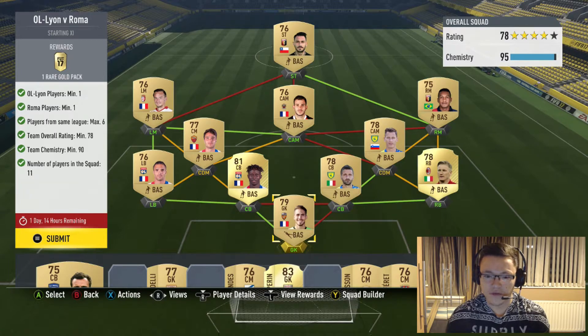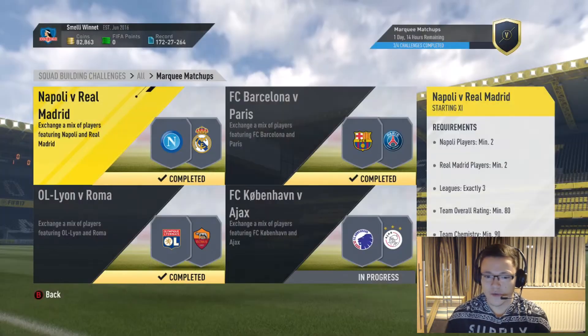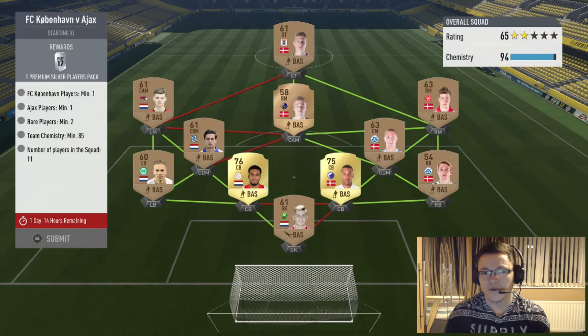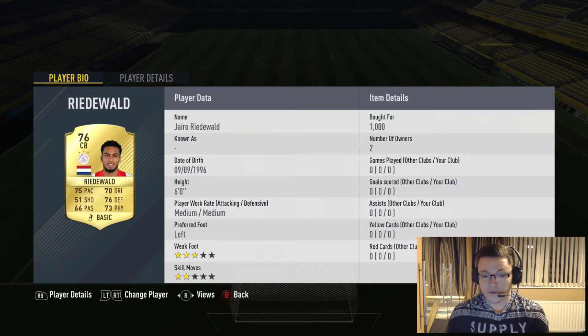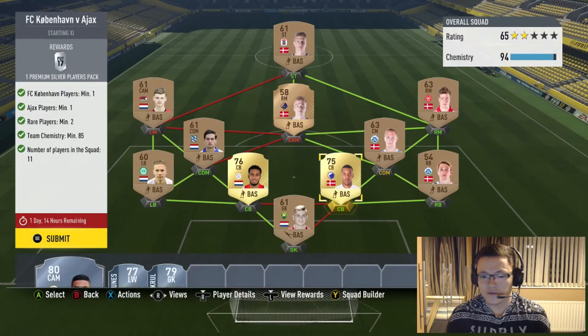It's a bit of complication but same again, pretty easy. Copenhagen and Ajax — same again, both players probably spent around four to five thousand coins for both, because we weren't lucky enough to have them in our club already. So five thousand coins for two average gold players, and then it should be easy from then on — all bronze players, strong links to get the chemistry up.